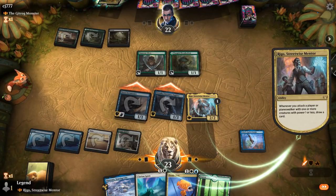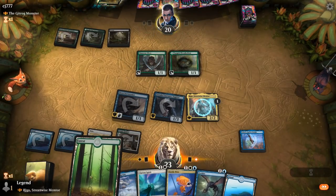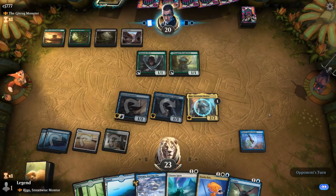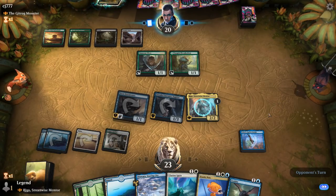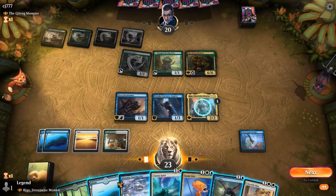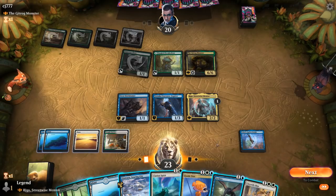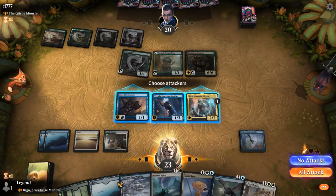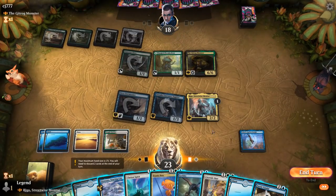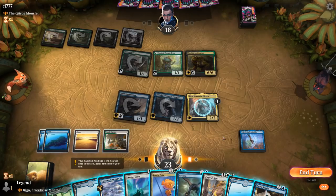Next turn we can double spell pretty easily with our Spirit. Not dealing a whole lot of damage but certainly pulling ahead on card advantage, which we can hopefully translate into more interaction later. At least Soaring City is quite cheap thanks to our two legendary creatures, and Citywide Bust can also deal with it nicely. We're missing white mana to play a Spirit and Citywide Bust. Do we want to use Soaring City — 2 mana to bounce Gitrog Monster — and then still Exotic Pets?